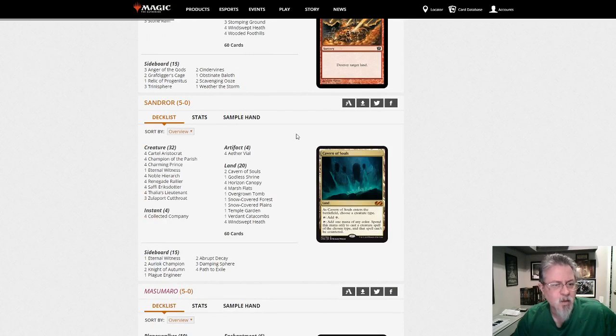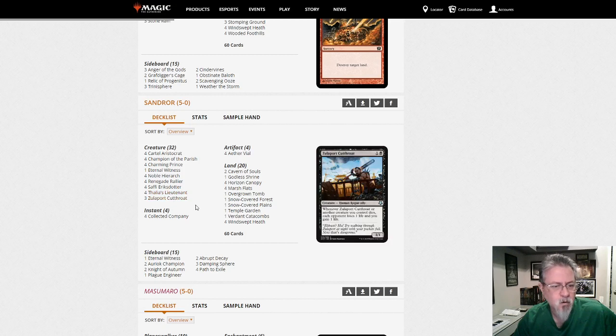Aristocrats — nice, I like this! Champion of the Parish, little combo deck with Sophie Eric's Daughter. Have not seen this in a while. This is cool.